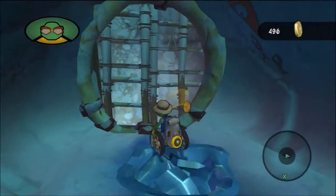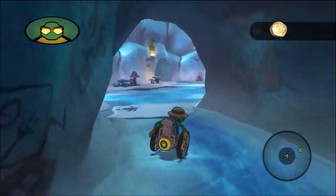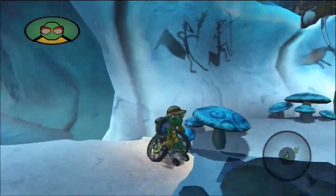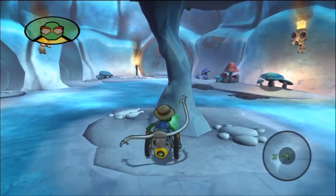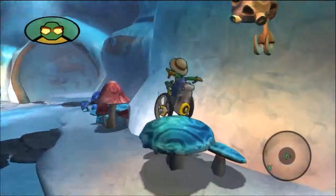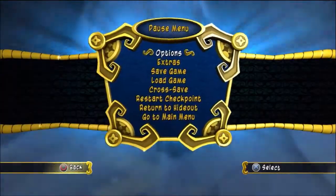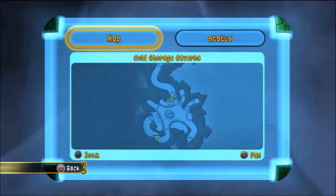What am I supposed to do with this? Wait, are the bombs green when they're not active? Like when there's no enemies around and then they turn red or something? What am I supposed to do here? Maybe break this... I don't know what to do. I'm kind of stuck here. It doesn't tell me what to do, does it? It says I have to get up there.